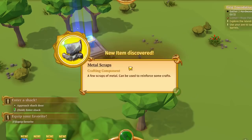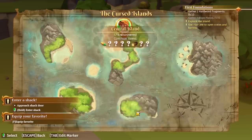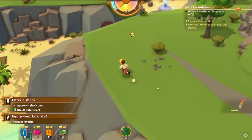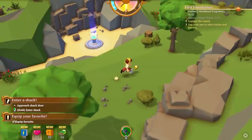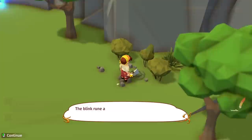Here we've got some metal scraps. There's definitely quite a lot to explore — this island is a lot bigger than I thought, quite a lot to discover. You know, I always love games where you're stuck on an island. I remember I used to play The Sims Castaway — that game was so much fun, I think I was playing on the Wii. Oh, we got hardwood fragments! I also used to play Lost in Blue a lot on the DS — one of my favorite games.